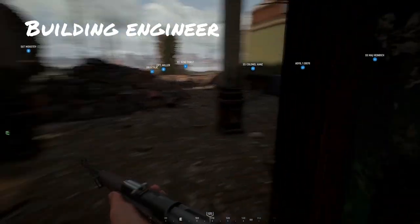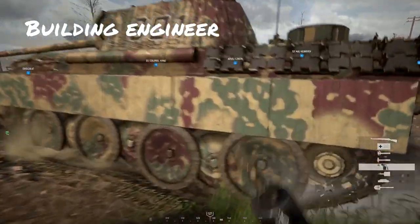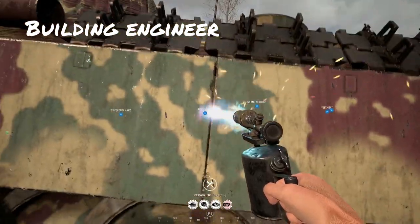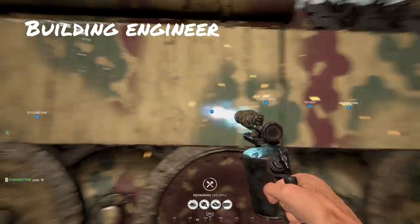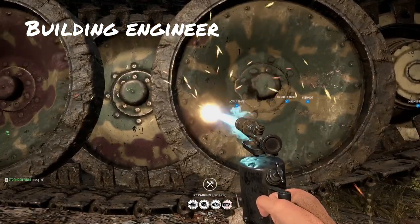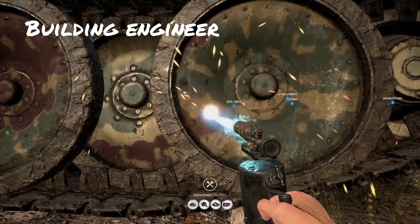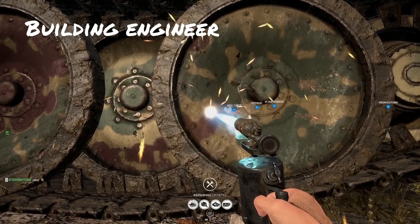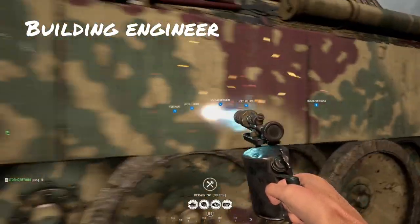The building engineer also comes equipped with a blowtorch, which allows you to repair tanks or other vehicles that have taken damage — effectively making you a tanker's best friend. By repairing from outside, tank crew members can stay inside and continue doing their jobs: driving, manning the gun, or spotting targets, rather than risking their lives exiting to repair. You also get XP for repairing tanks, so there's something in it for you too.